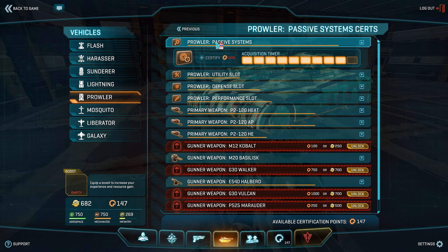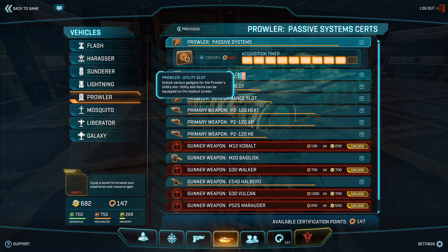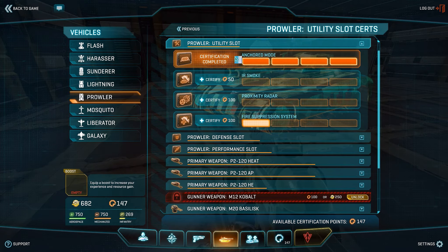For the passive systems, this basically reduces your cooldown timer on the Prowler. The default time is 20 minutes. I recommend going up to about the 400 cert mark, which reduces the cooldown time to 8 minutes. The reason why is because with the current resource system they increased resources for the Prowler up to 450, and having your resource timer over the 400 cert mark is kind of irrelevant because resources are so hard to come by.